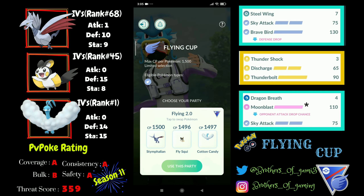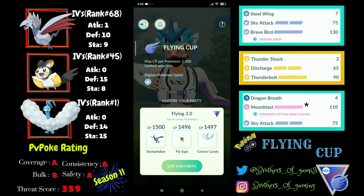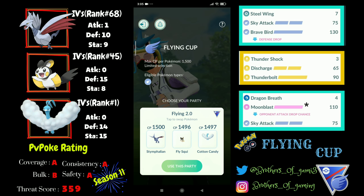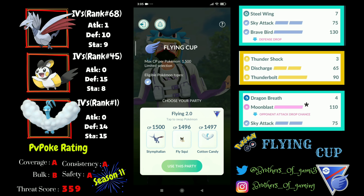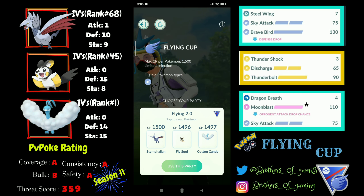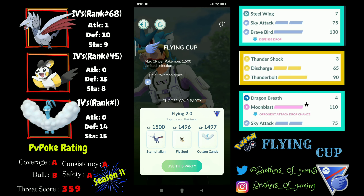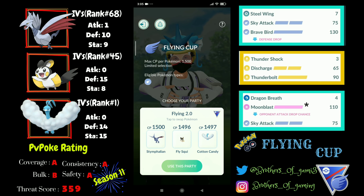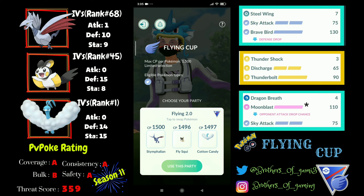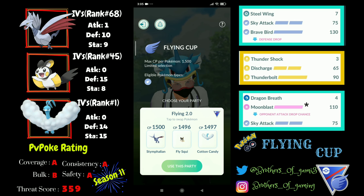This is the most consistent team for me in the Flying Cup. The rating for this team is B-A-A-A, which is really great, and the threat score is really low at 359. If you can handle correct alignment along with energy management, this team can perform really well. Without further delay, let's get straight into the battles.